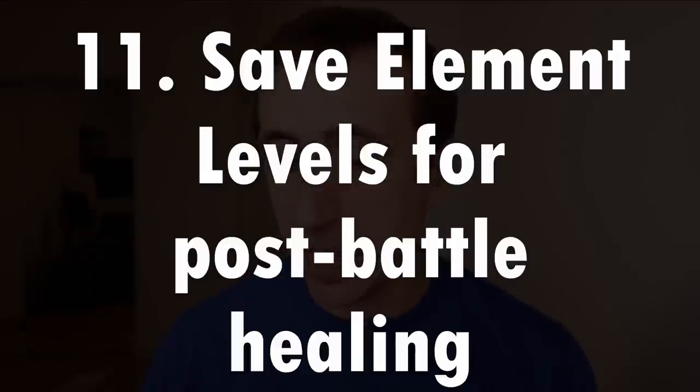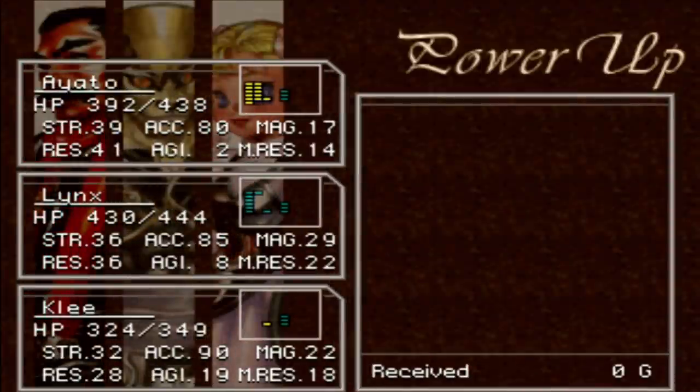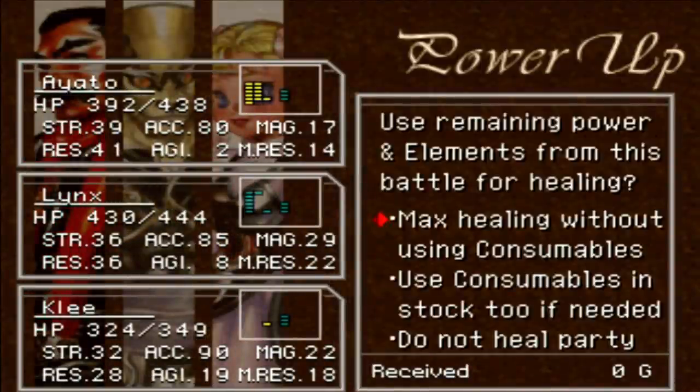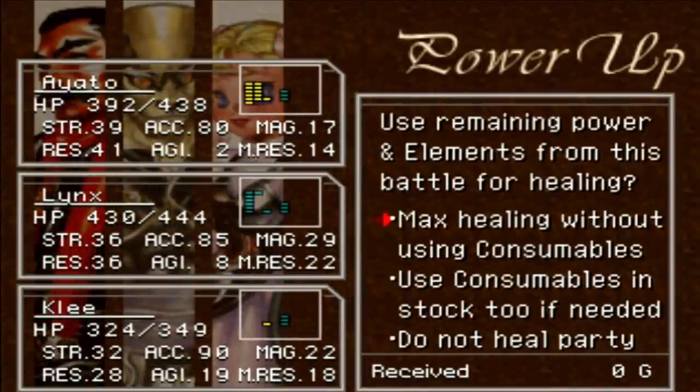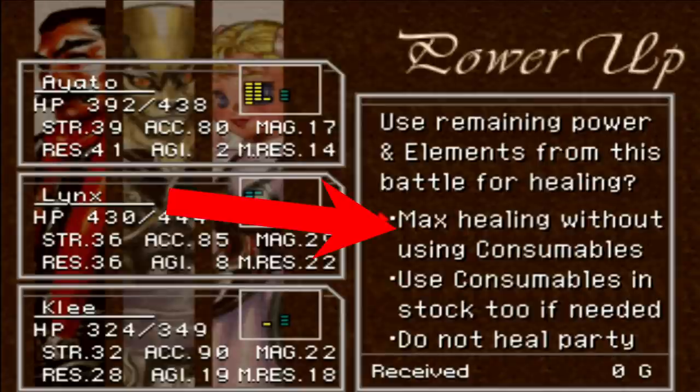Tip number eleven: save some element levels for the end of battles. Chrono Cross has a convenient mechanism whereby you can use your leftover element levels to heal after a battle, but if you've used all of your elements, you have to use your consumable elements after battle. Regular elements recharge after battles are done, so it's much more convenient to save your money — which can actually get tight later in the game — and just click that heal-all-without-using-consumables button after a battle. You'll thank me later.